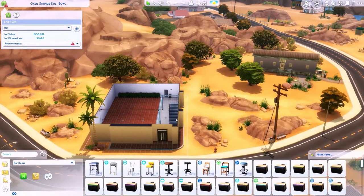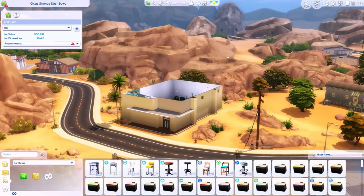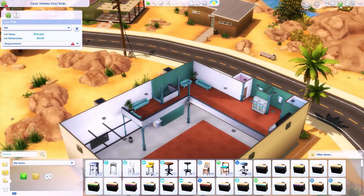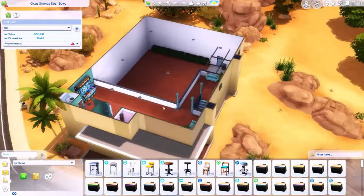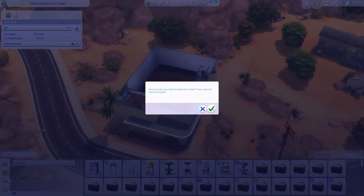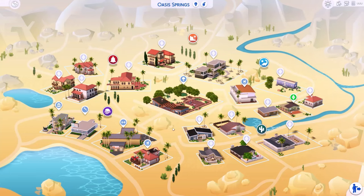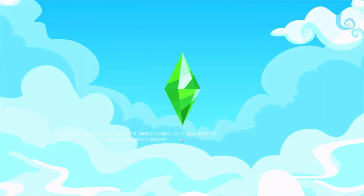I want to check out the Dust Bowl. Some items are missing because I don't have all the packs — it might be the bowling pack. It looks like it's defaulted to a bar without the bowling content. Stuff like that won't be included if you don't have the bowling pack. I want to check out the science centre as well — that's definitely a new addition in this save file.